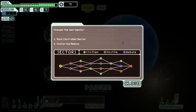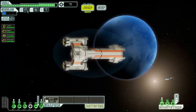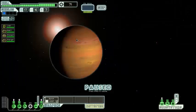So what do we got for this map? Rock-controlled and an uncharted nebula. We're probably not going to unlock the Crystal Cruiser in this run unfortunately. Nebulas aren't very good because they don't really have that many events and they don't slow down the rebels all that much. We're going to go to the Rock-controlled sector and hope we don't get beat up too much.